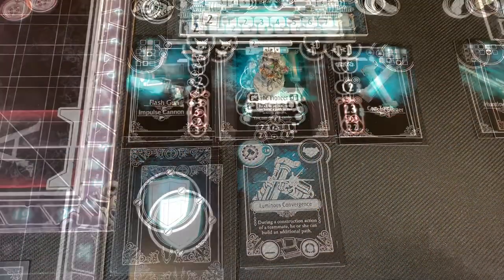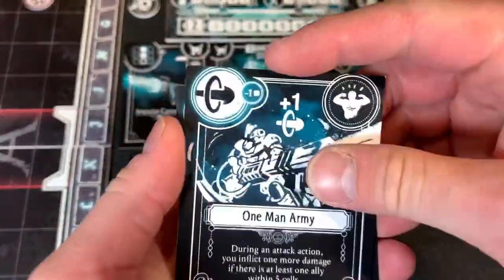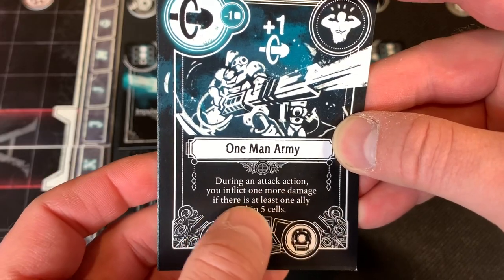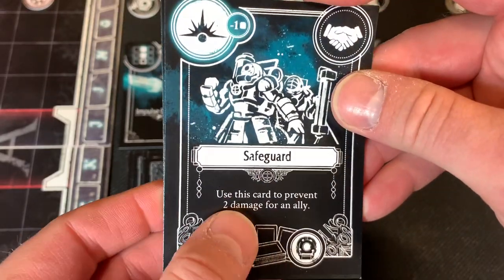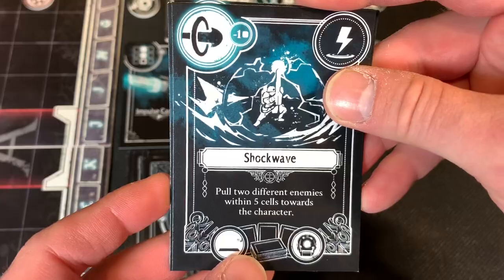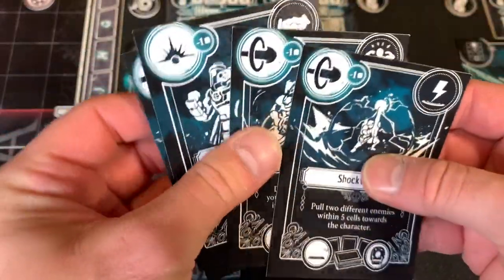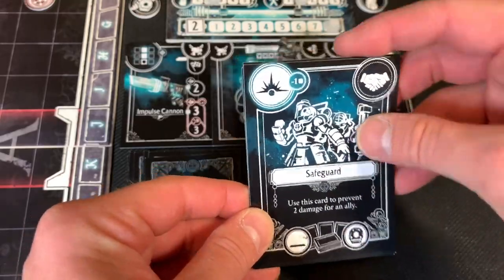Now we're going to draw cards for our Cyclops — he starts with four cards. First: a card that gives plus one to my attack during the attack action. One Man Army — during an attack action, you inflict one more damage if there is at least one ally within five cells, so sticking together lets us do more damage. Safeguard — I can use this card to prevent two damage for an ally. And Shockwave — pull two different enemies within five cells toward this character. He's obviously built mainly as a tank or attacker. All these cards can also be used to help pay for an attack action, except the Safeguard which covers a reveal action.